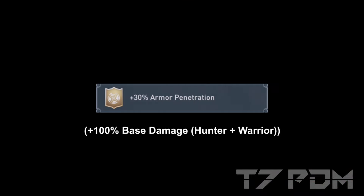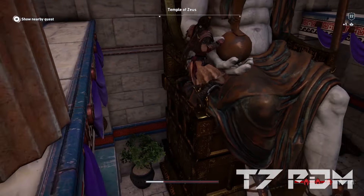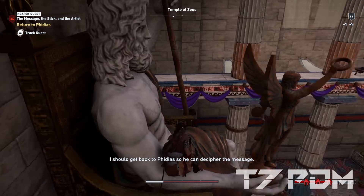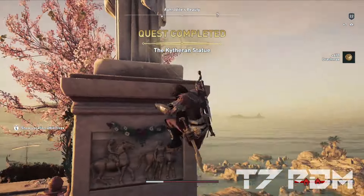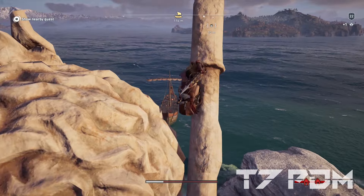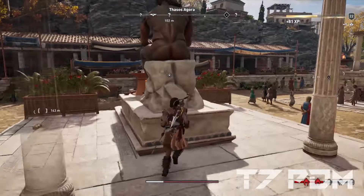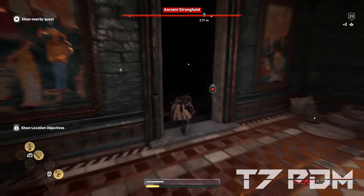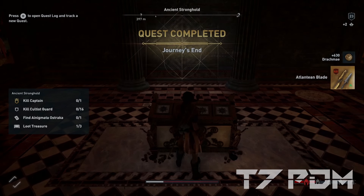At place number 4 we have armor penetration. It gives you the equivalent of around 100% base damage for your warrior and hunter attacks, and compared to the Fog's engraving it has no negative effects. It works as a reverse multiplier that lowers your enemy's armor and therefore multiplies your damage by a huge amount. The weaker your attacks are — especially with daggers, swords, and arrows — the stronger the bonus you get. Armor penetration is unlocked by the Atlantean Blade, acquired when you complete the entire Fidias questline.